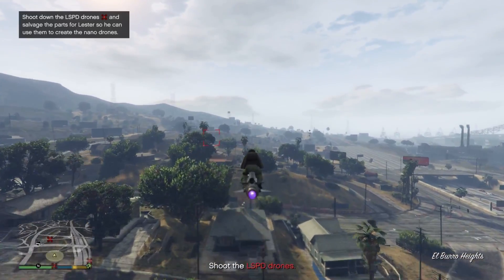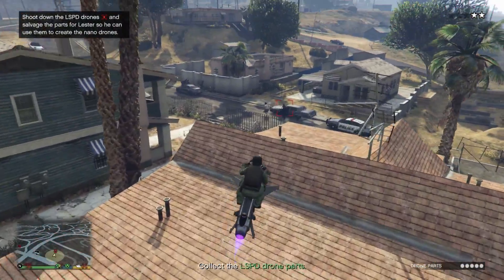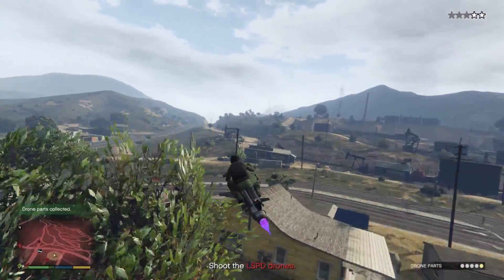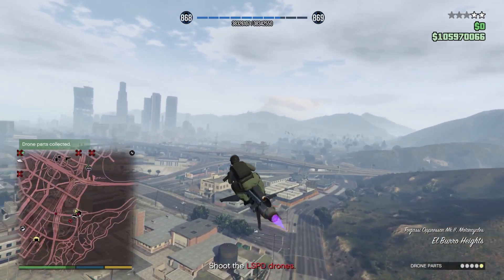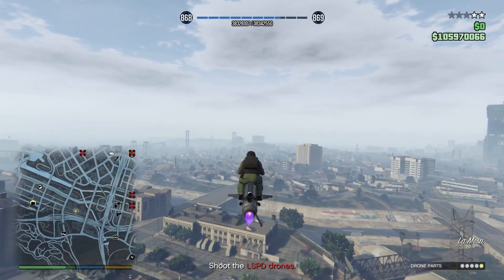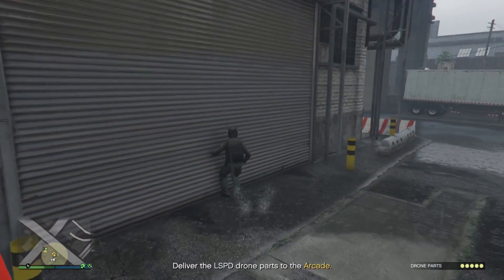In the Nano Drone prep mission you have to take out the 5 drones around the city. This mission is done very easily using the Oppressor Mark II's rockets. Just make sure you fire them from a good distance away because if you fire them when you're too close to the drones they're going to miss. You shouldn't really have any problems doing this one solo. If you do happen to have more people in your organization it's just going to speed up the process. Once you have all the parts, bring them back to your arcade and you're done.